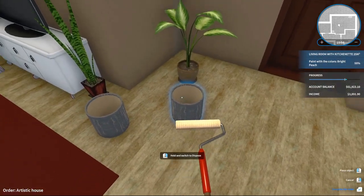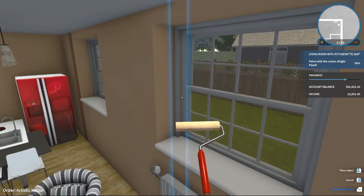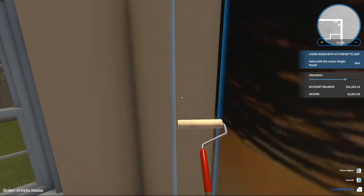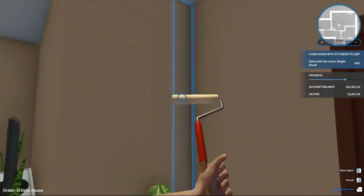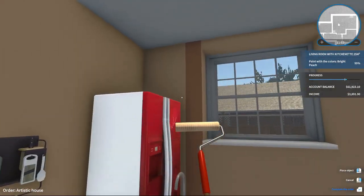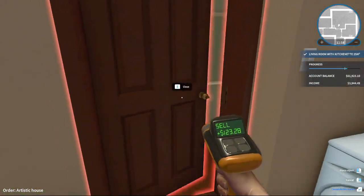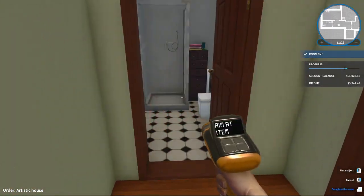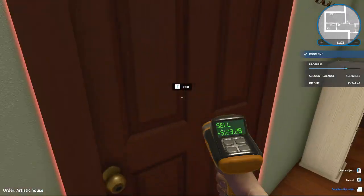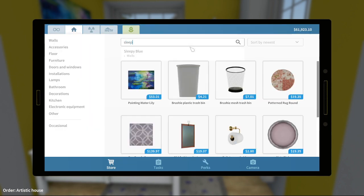Uh-oh, we missed a spot somewhere. Where'd we miss? Oh, right there! Wow, apparently I'm just blind. Get rid of that and that. I already went in there. Nothing in here — I'm assuming it's nice and white. And a sleepy blue. Store exit — sleepy blue. Yeah, one might be enough, I don't actually know.